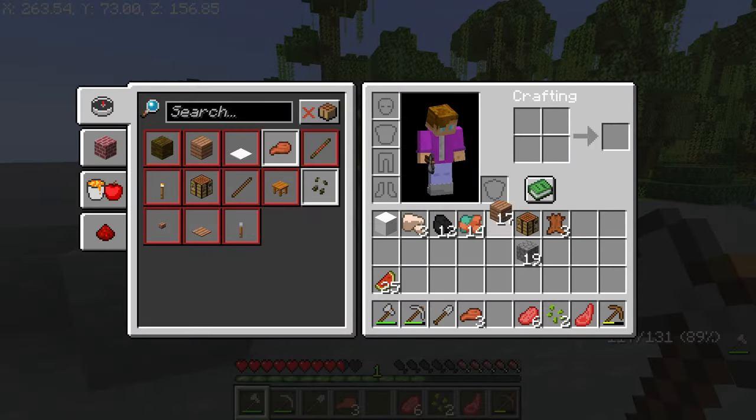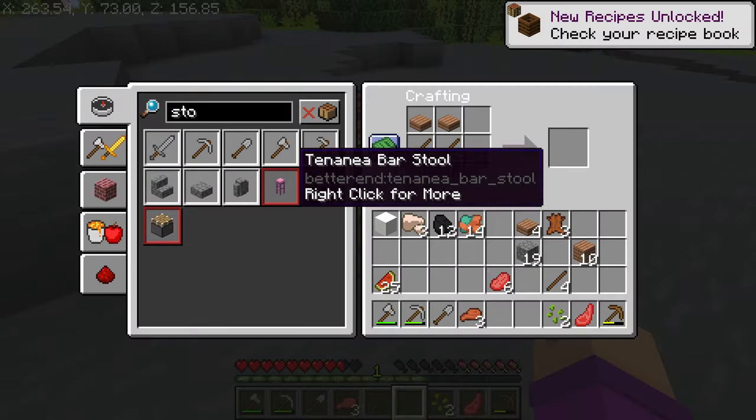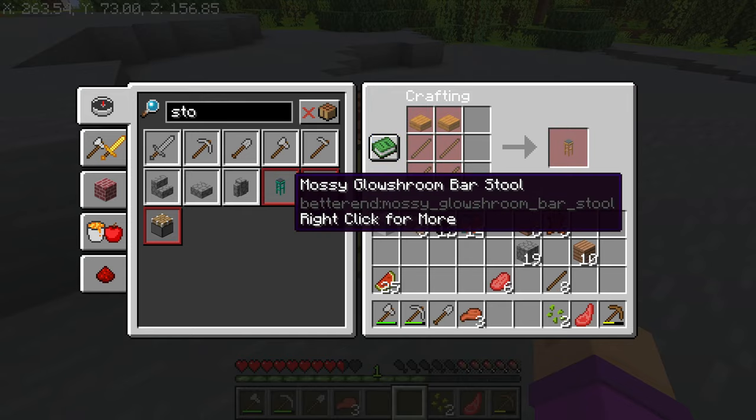I want to make a stool although I'm not quite sure how. I don't think you can make a jungle stool. There are loads of trees.